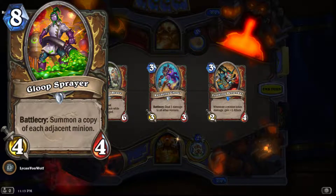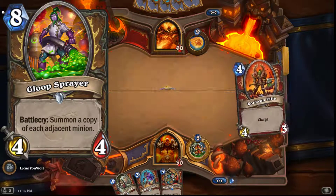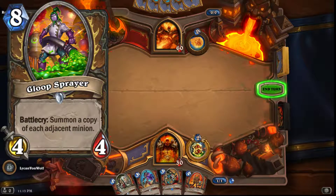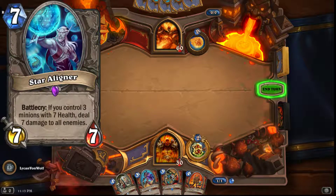If you are new to how I rank things, it's from cards that are gonna be seen the least first, going up to the better cards. The card I think is gonna see the least play is Star Aligner — seven mana seven seven, battle cry: if you control three minions with seven health, deal seven damage to all enemies.